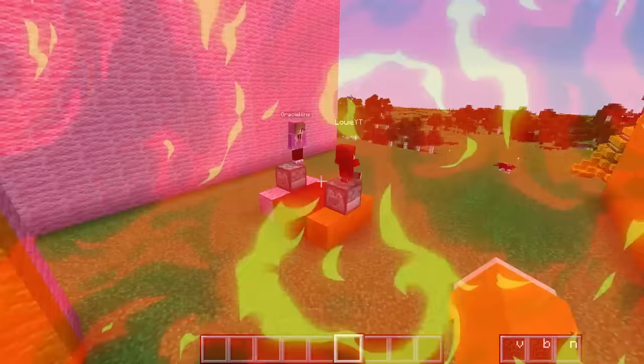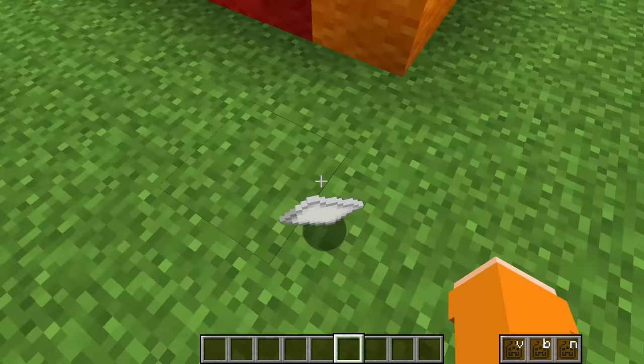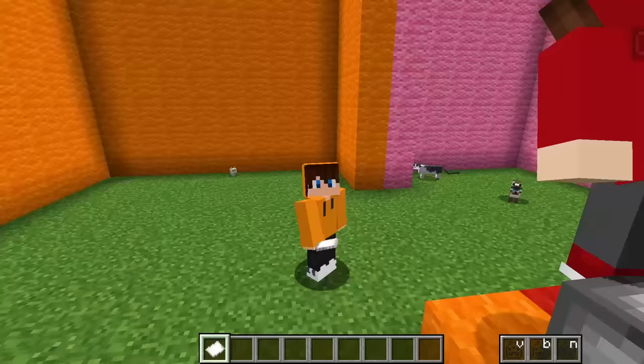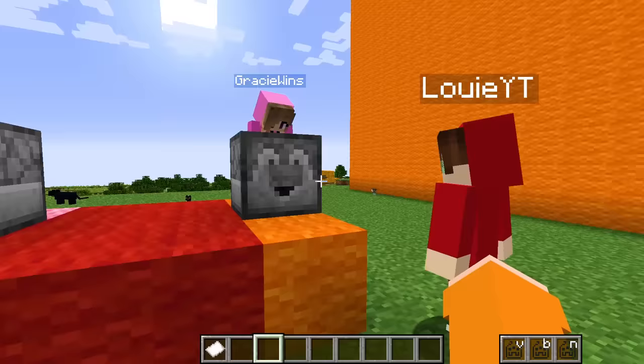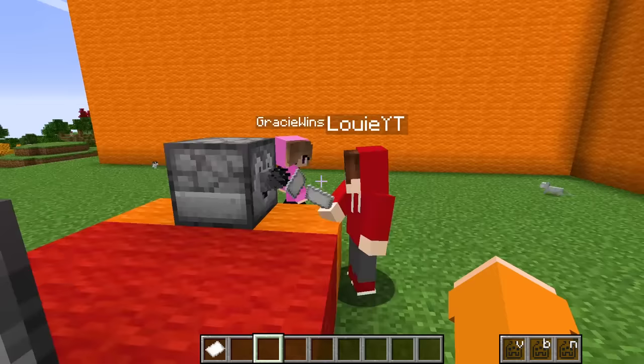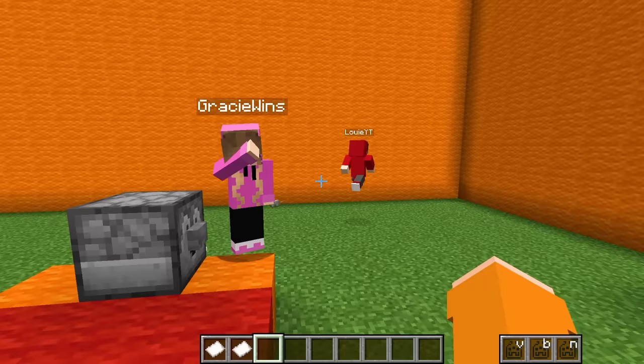Hey guys, are you ready to see what we're building next? Look at all these kitty cats - stop spawning them in! Gracie, tell us what the first build is. The first build is Stinger Flint! Wait, really? I love Stinger Flint - you know why? Because he's orange! Yeah of course, I knew it. Can I do the next button? We got Cash! Louis's favorite because he's red of course. Okay so we have to build Stinger Cash - that's gonna be super weird.